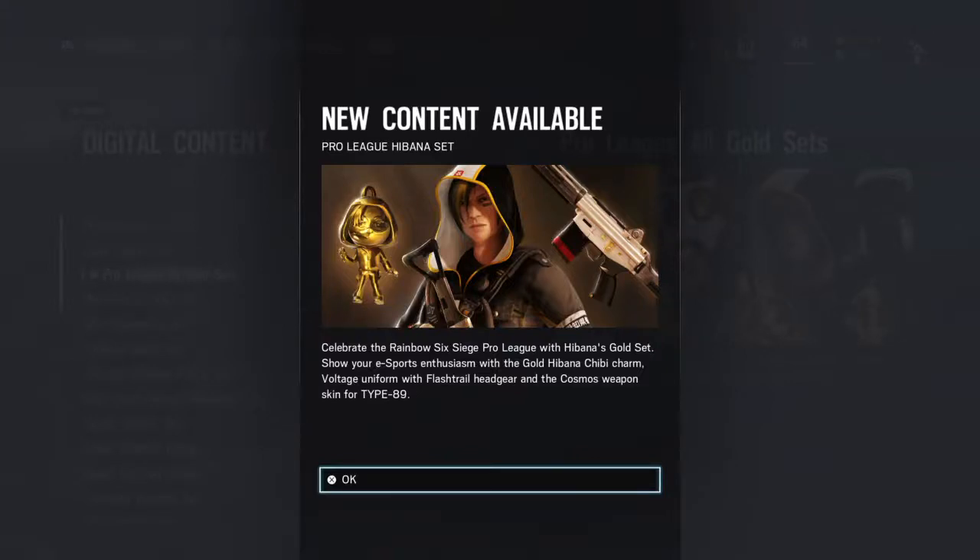Today I'm going to be showing off everything that you get if you buy the Pro League All Gold sets in Rainbow Six Siege — basically all of the pro league skins, outfits, and charms. It's for Valkyrie, Smoke, Hibana, and Glaz — those are the four operators you get things for. The charms are for all operators, so let's get right into this.